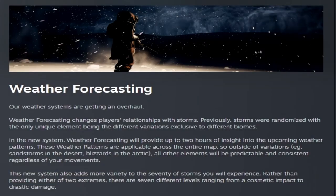Our weather systems are getting an overhaul. The weather forecasting changes players' relationships with storms. Previously, storms were randomized with only the unique element being the different variations exclusive to the different biomes. In the new system, weather forecasting will provide up to two hours of insight into the incoming weather patterns, applicable across the entire map. Outside of variations — like sandstorms in the desert and blizzards in the arctic — all other elements will be predictable and consistent regardless of your movements.